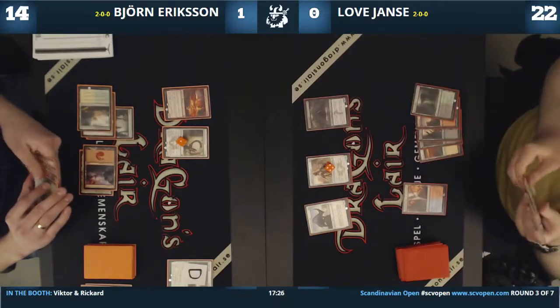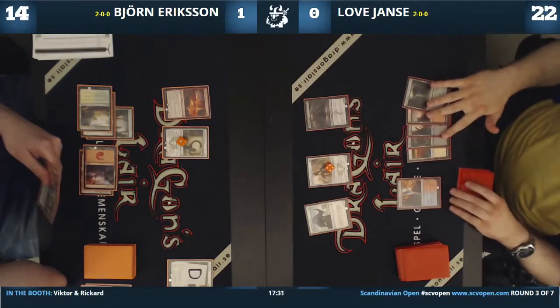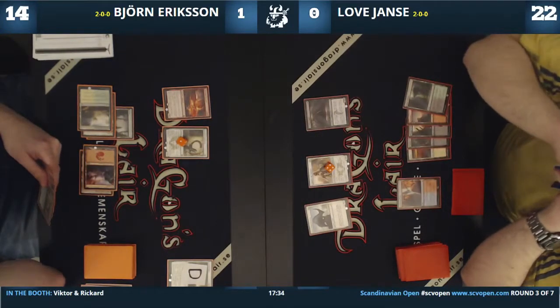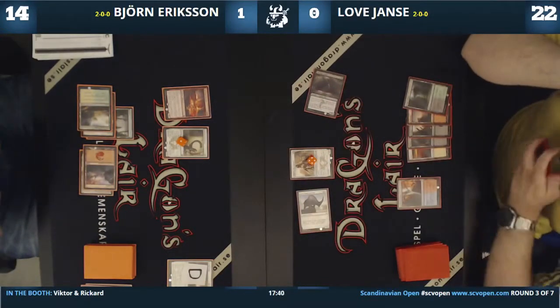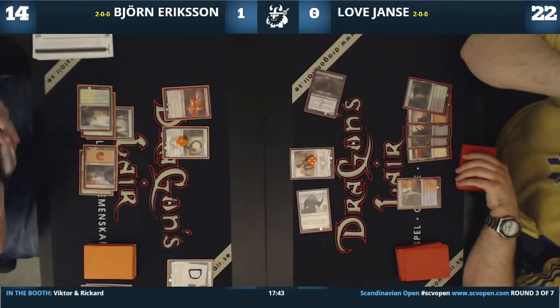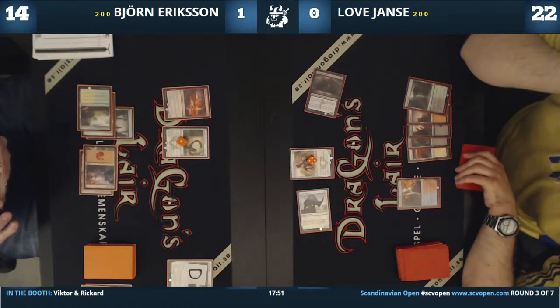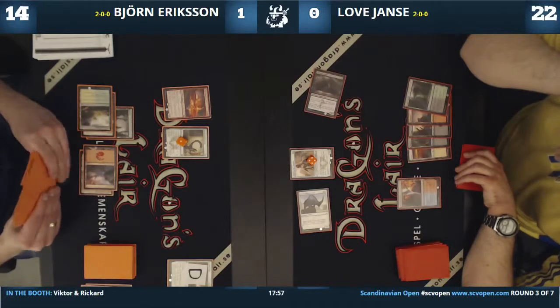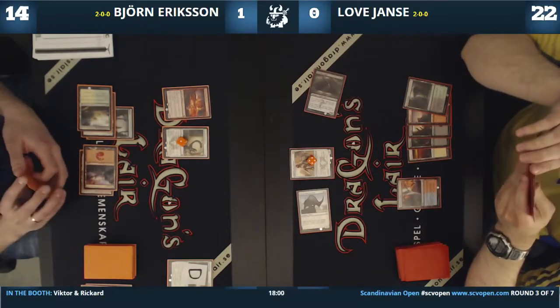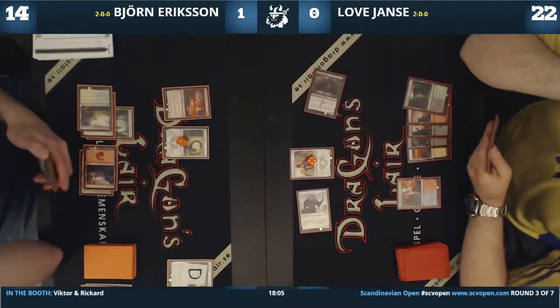He doesn't have really good blocks, so he wants Björn to attack and then take a counter. Love takes 3 mana worth from Björn. The thing is, he can't even double-block well — he can't kill it. It's currently a 2/3. If he double-blocks, he can kill the 4/4 — but it becomes a 5/5.